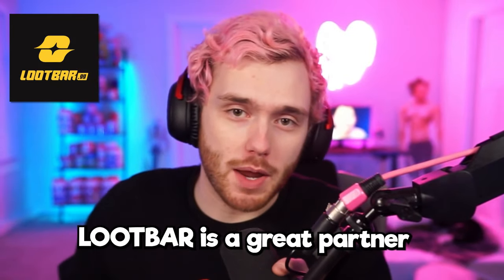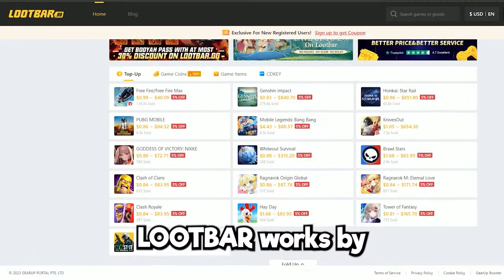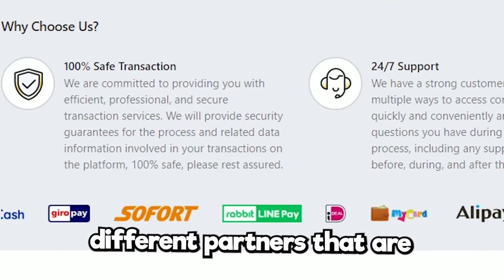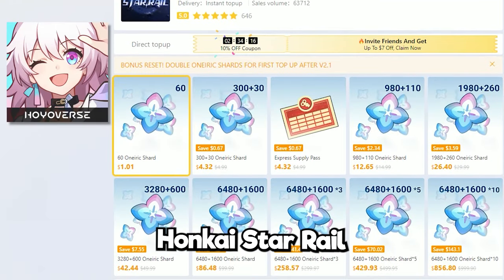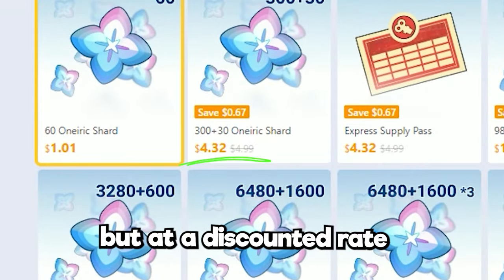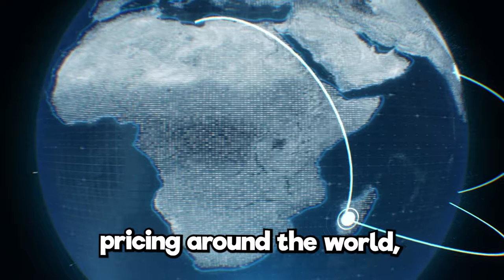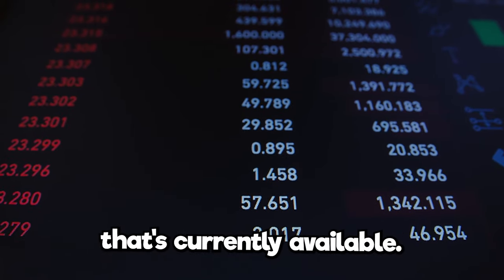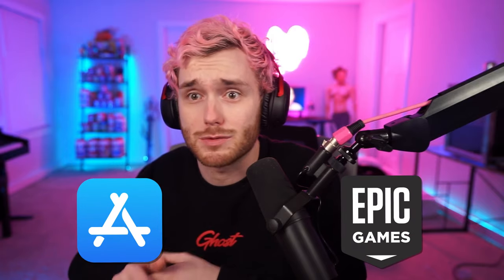LootBar is a great partner of the channel — we've worked with them before and we're working with them again to tell you about how to top up officially, safely, and cheaper than ever. LootBar works by cooperating with different partners that are officially licensed through HoYoverse to top up in your favorite games like Genshin Impact and Honkai Star Rail, but at a discounted rate. Using these official HoYoverse routes they find the best pricing around the world and present you with the best offer currently available — avoiding Apple Store tax, Epic Game Store tax, any kind of tax.